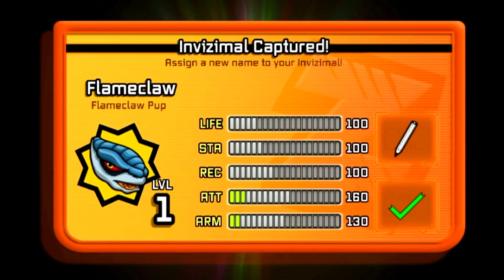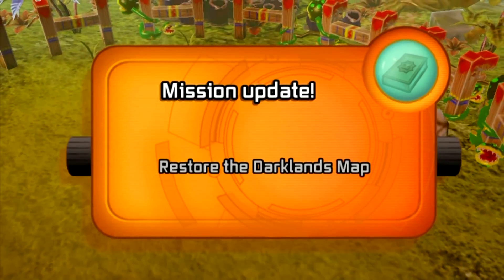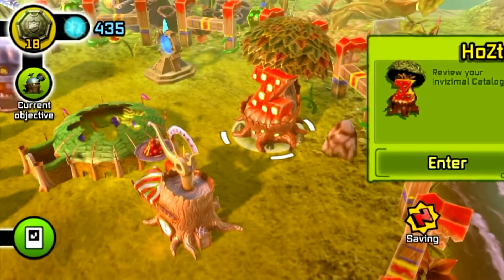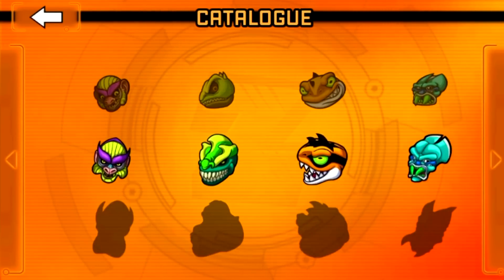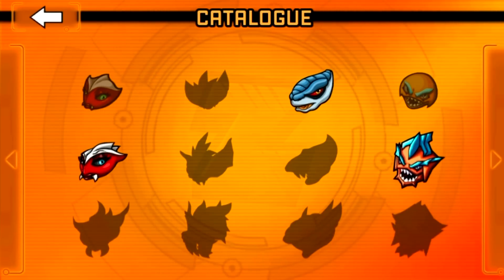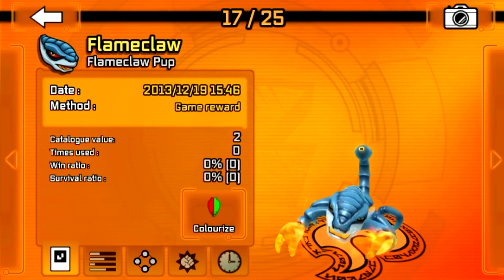Flameclaw captured! Sky Talon can evolve now. Let's go over to the hostel and evolve Sky Talon. There's Flameclaw that I just obtained.